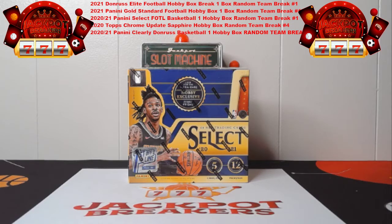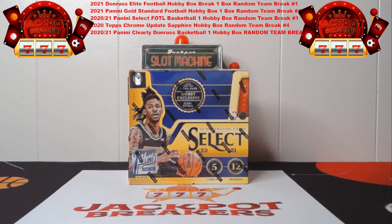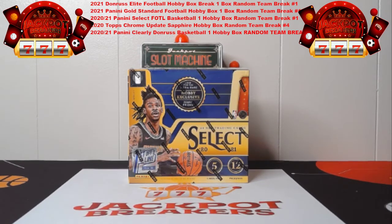All right guys, up next we have the first off the line Select Basketball random team. Appreciate everybody for joining us tonight. If you guys just saw our last break, you'll see that we hit the Trey Lance 1 of 1 gold standard RPA with the shield. Crazy hit there. Hopefully that just means each box is going to get better. Maybe we got a little Melo 1 of 1 in here.